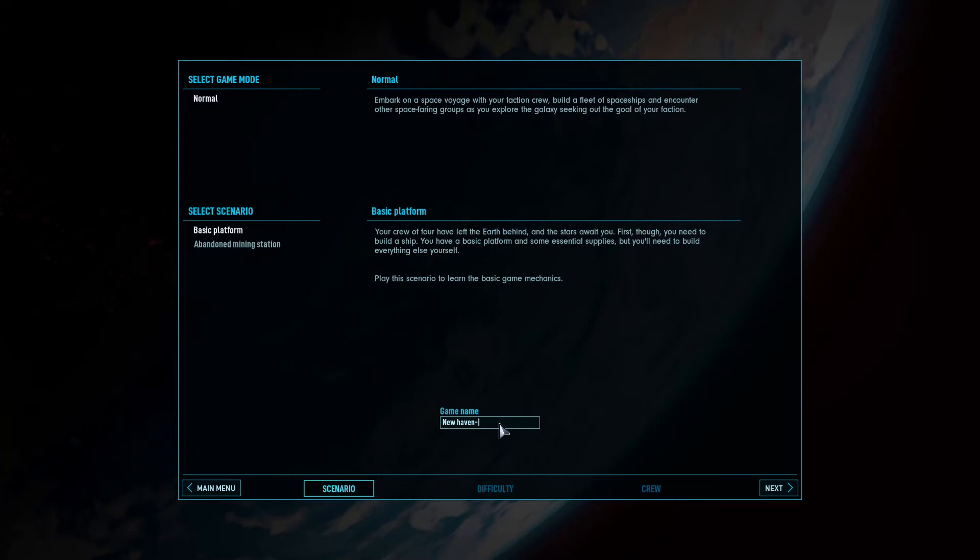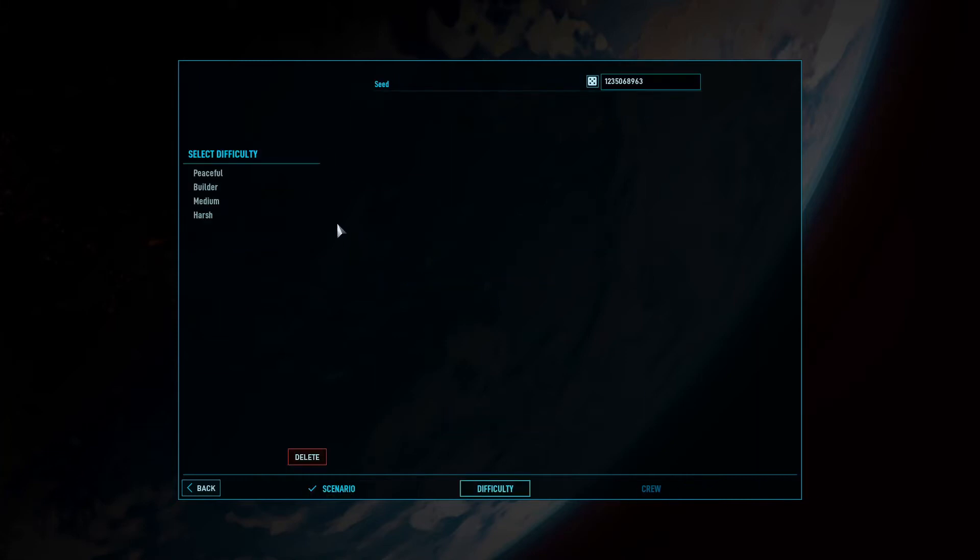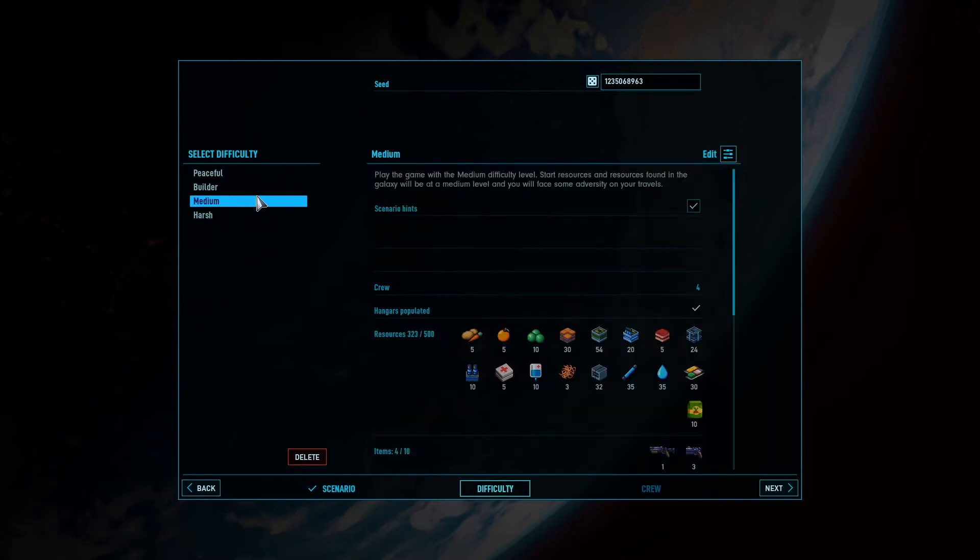Let's change the name to our normal eponymous GamerPile. I personally normally like to build on peaceful — it allows me to build and I don't have to worry about being attacked until I'm ready. But I want this to be at least a little bit interesting for you without being impossible for me as a very first timer. So let's set it to medium.